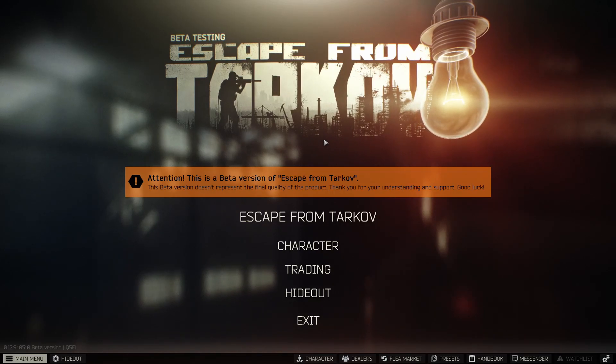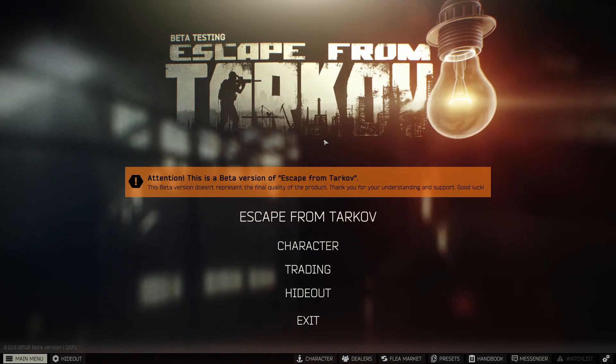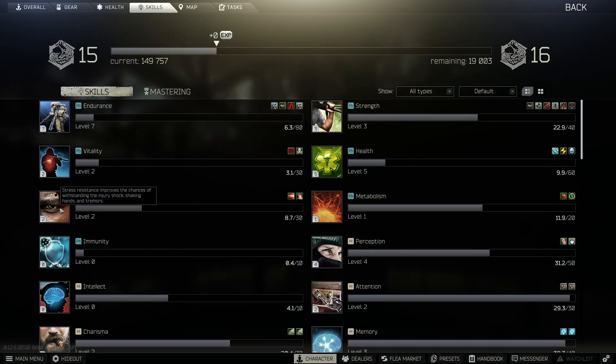So what is the skill Stress Resistance? Well, Stress Resistance is a physical skill and it can be found within the skills tab right here. The description states: Stress Resistance improves the chances of withstanding injury shock, shaking hands, and tremors.